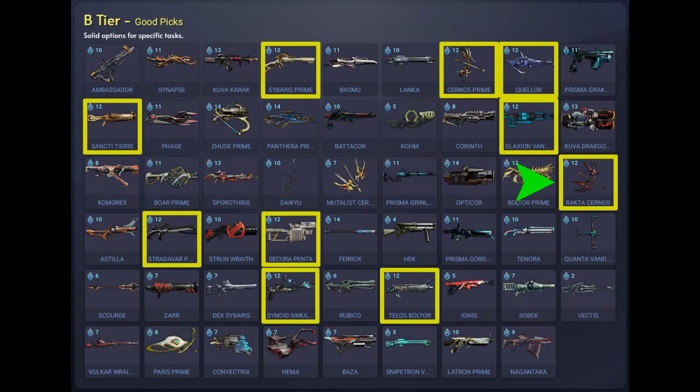Next we have the Ractor Cernos which is the Red Veil Syndicate variant of the Cernos bow. It's got the fastest charge time of all bows and is mainly doing impact damage. The Ractor Cernos also has a Blight effect which inflicts viral damage on enemies within 25 meters of the player. You can acquire this weapon from the Red Veil Syndicate at exalted rank 5, or you can buy it from other players.